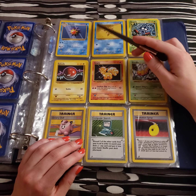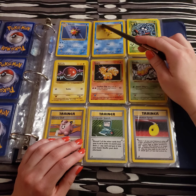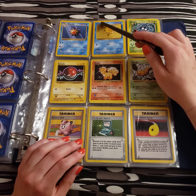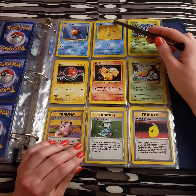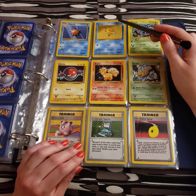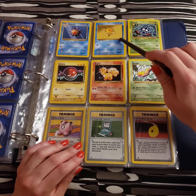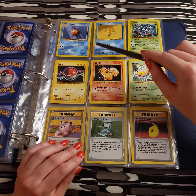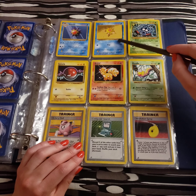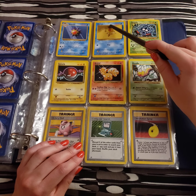Next up, we have Staryu. He is only boasting 40 HP. But he also has a move that does 20 damage, and for only one water energy. And that is Slap. So Staryu is keeping it pretty simple here.